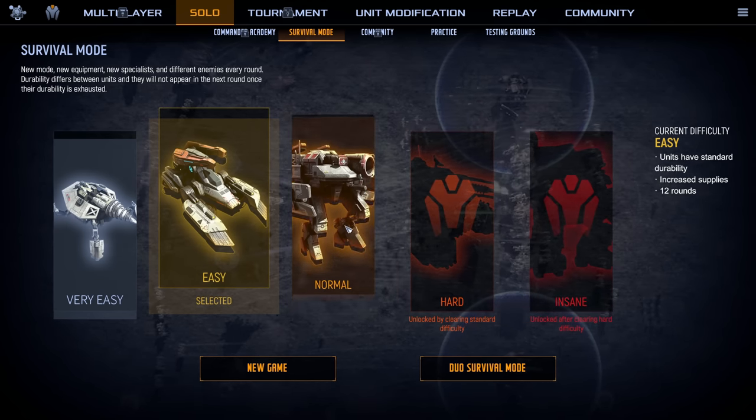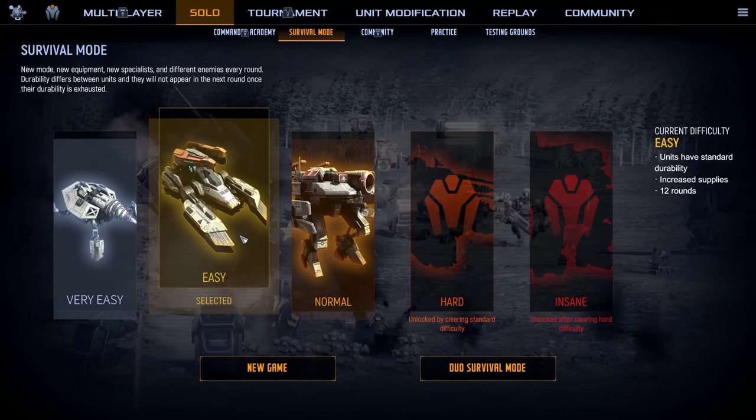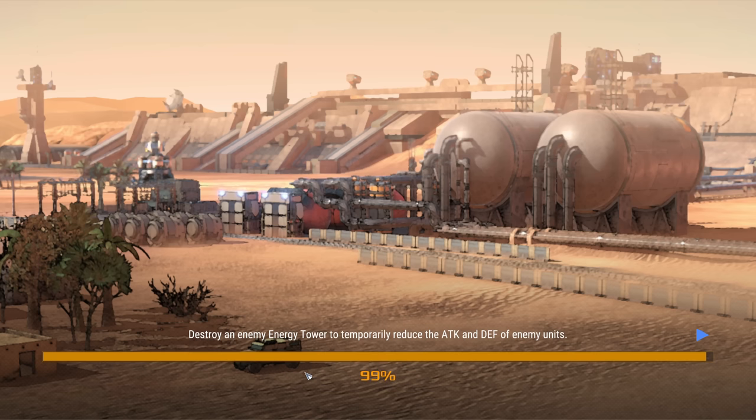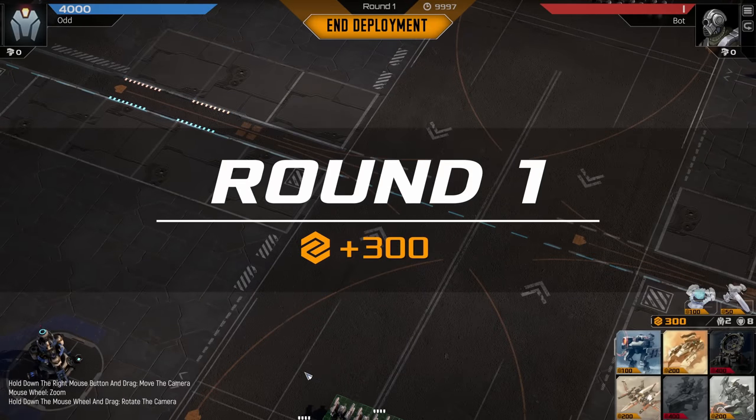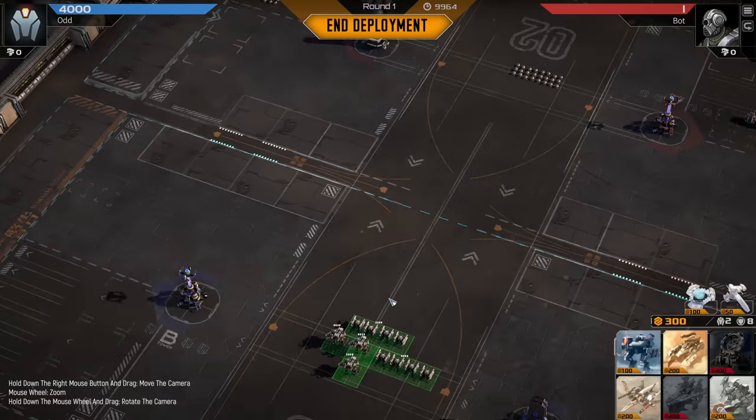We're going to go into survival mode on easy. I've tried it on normal and got decimated, tried on easy and got decimated. There's a lot of learning involved. In survival mode, we need to get through a certain number of waves — on easy, I believe it's 12 waves. You also have durability stats: the little pips above your units. When a squad gets wiped out, you lose one durability point. If a unit loses all durability, they're gone and you get 75% of their cost refunded. Promoting a unit to the next level restores all durability, and you get promotions by earning XP and killing things.